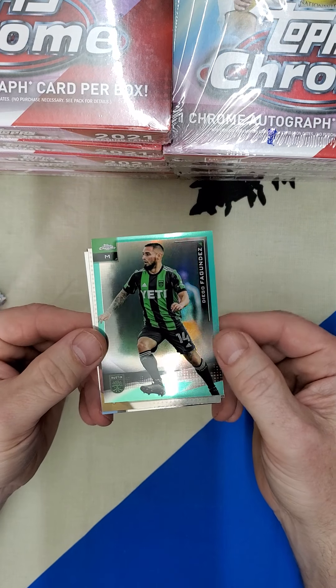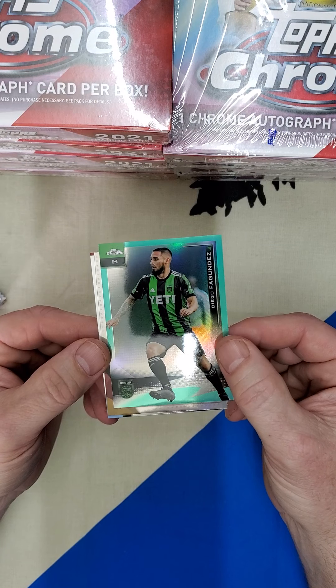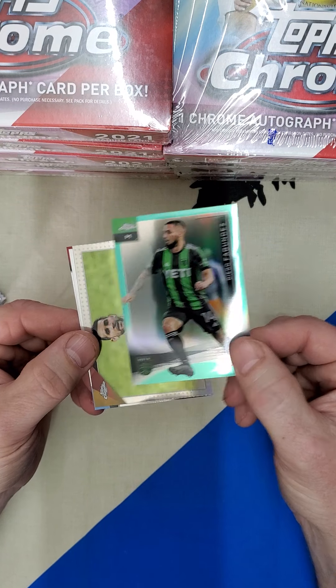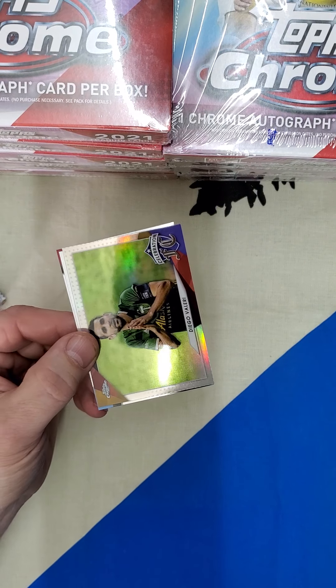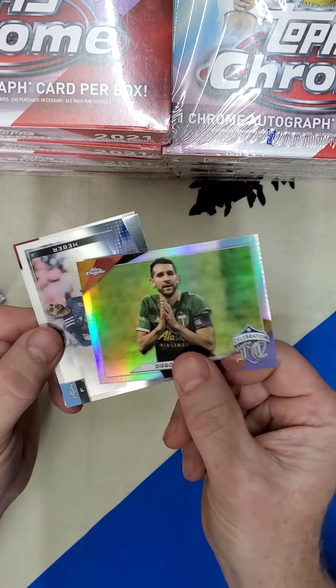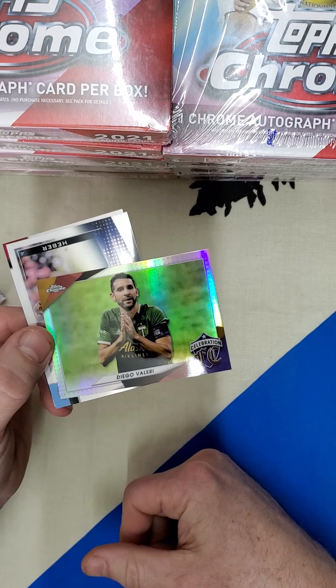There is a Diego Fagundes Austin FC Aqua Parallel — that's number 299. And there is a Diego Valeri Celebration FC.